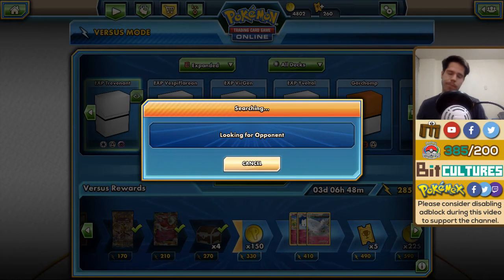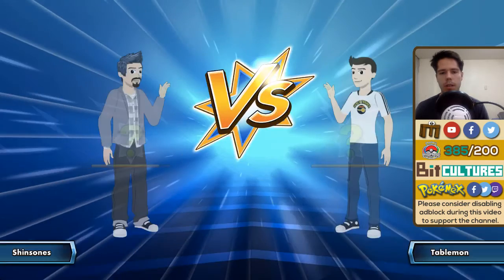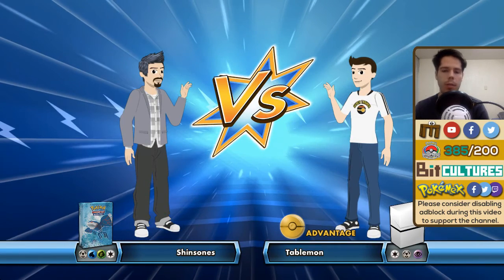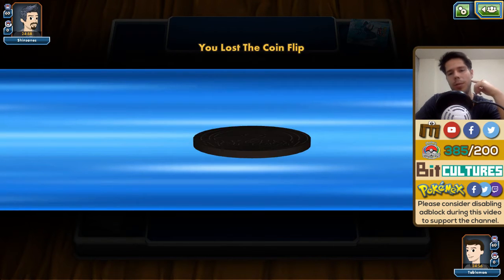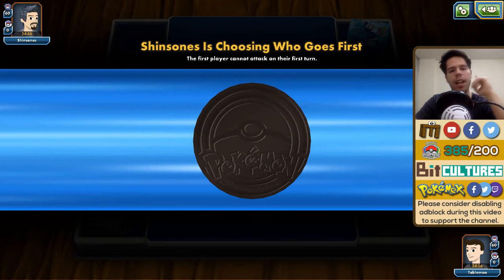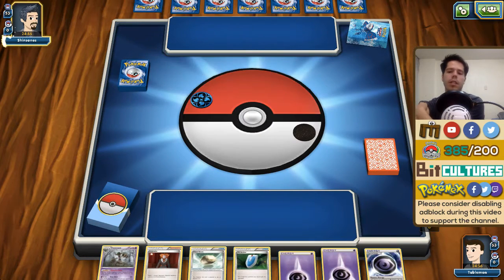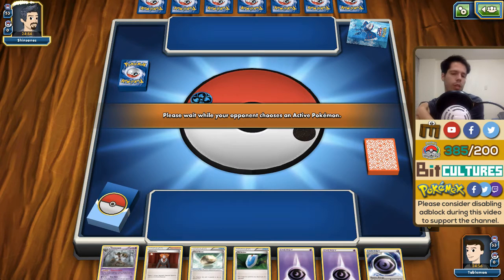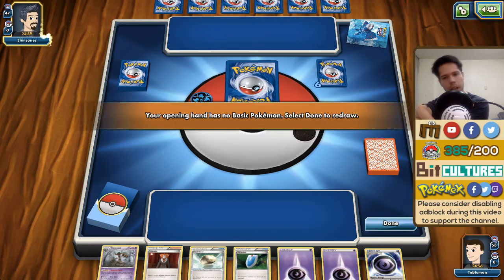Let's move on to what will probably be the last game of today's video. We're definitely not closing out this week with the best record — Trevenant is not doing well for us. If I saw my opponent's deck correctly, we're up against a Blastoise deck, which means a turn one Trevenant would have pretty much secured the win. But now, after he's able to use Archie's and set up, it might be really really difficult to come back from.